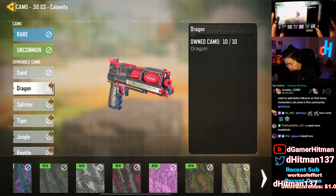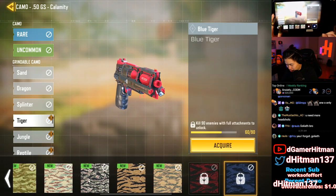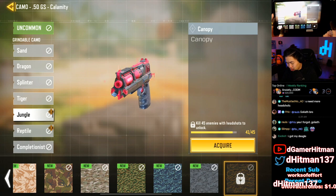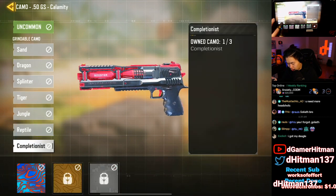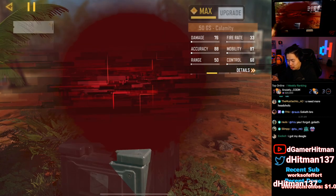I got a nuke! I got all the hipfire, I got the long shots, I still need 30 kills with full attachments, five more headshots, and two more no-attachment kills. I got a nuke so that's fine. Four more headshots — we'll just go get those in Shipment.